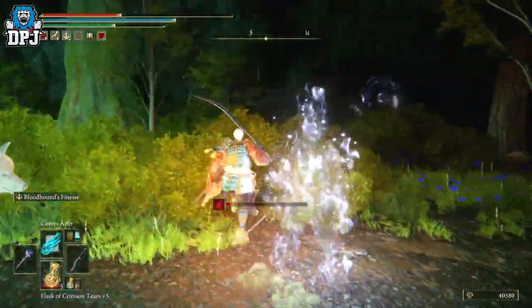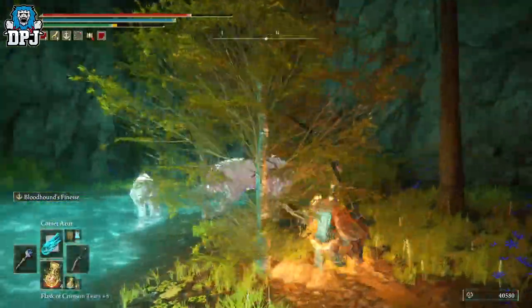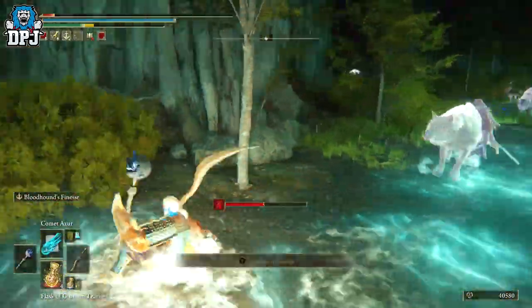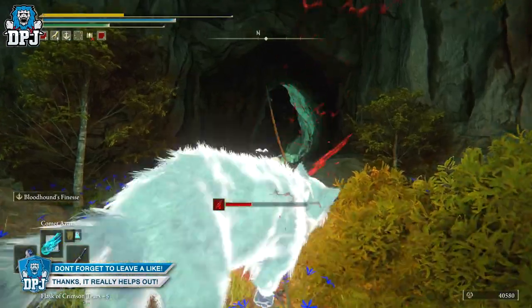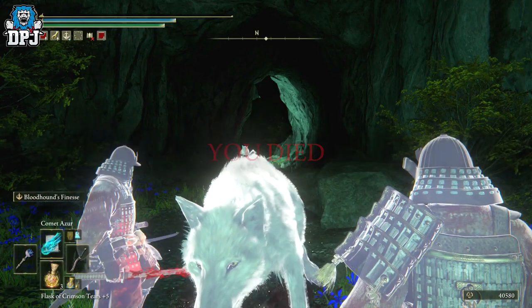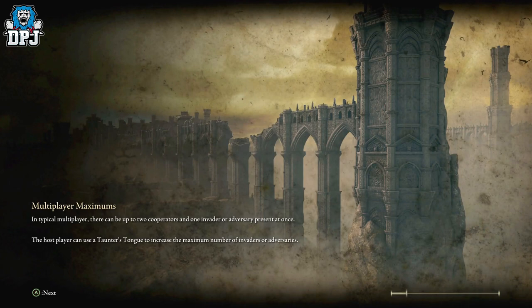Just run along here, pick up everything that's glowing, and you will eventually get the white reed set. The samurais in here are everywhere and they shred you — even at high level they just tore me apart. But yeah, that is the cave you have to go to. Come here, run down, grab the white reed armor, and be done with it. Simple as that.